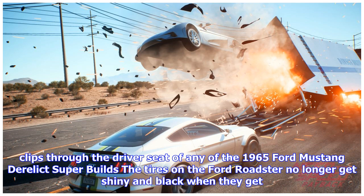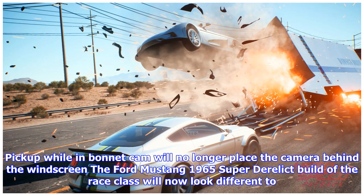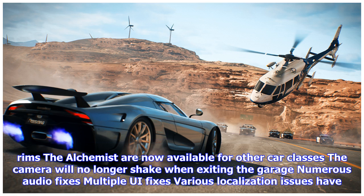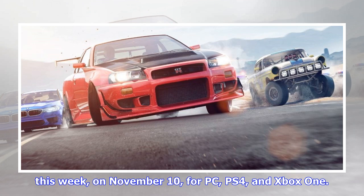Failing to make the jump at the end of the hairpin dragging event will no longer result in your car being placed back on the road upside down. The last two checkpoints from the Flashbang speedrun are now activity checkpoints instead of race ones. The character model no longer clips through the driver's seat of any of the 1965 Ford Mustang Derelict super builds. The tires on the Ford Roadster no longer get shiny and black when they get dirty. The game will now save before the final cinematic, preventing players from having to repeat the race against Lena. Poker chips and billboards are now marked as completed on both the minimap and the map. Music now plays correctly during the final credits. Drag-specific rims are now available for other car classes. The camera will no longer shake when exiting the garage. Numerous audio fixes, multiple UI fixes, various localization issues have been fixed, and various improvements to character animation.